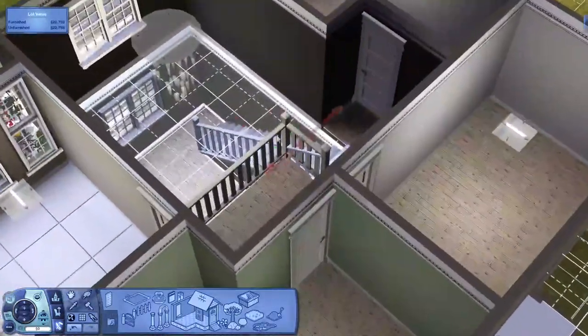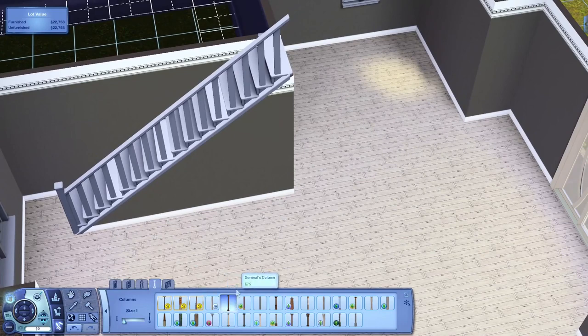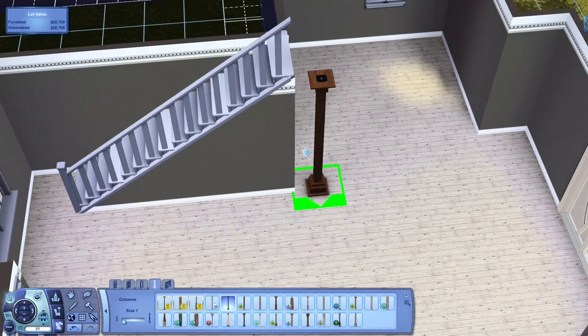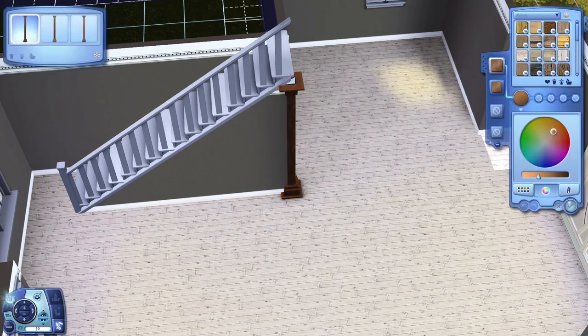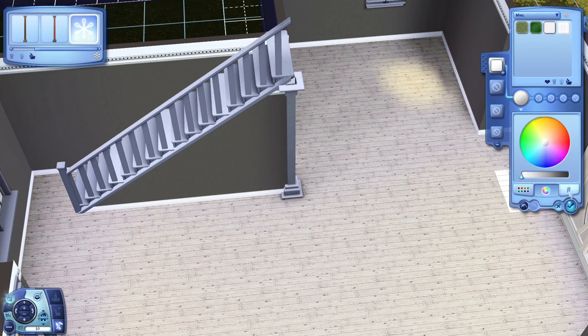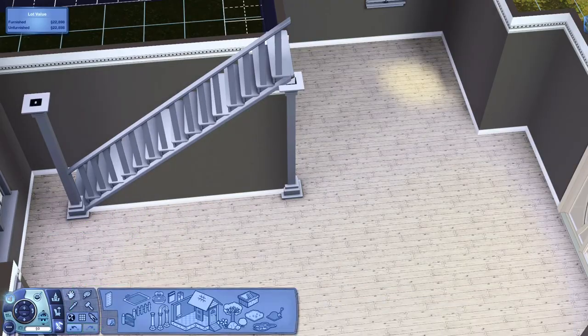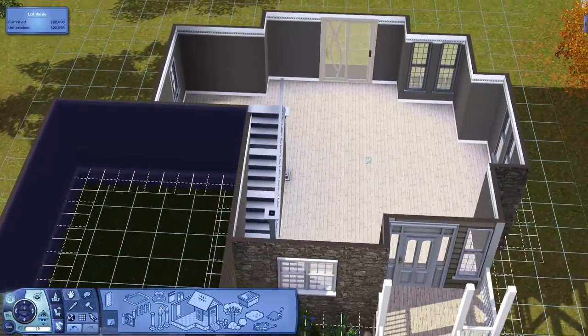It's turning out really good. Something else I'm just seeing that I really want to do - I want to put a column here at the end of the staircase. Got to turn Move Objects back on. I'm going to recolor this white like everything else in this house, so go to Miscellaneous and make it white. Then press E to copy it and put another one right there. Voila - doesn't that look pretty? I think it looks great.